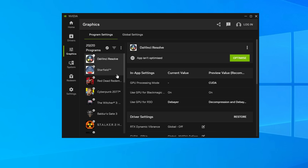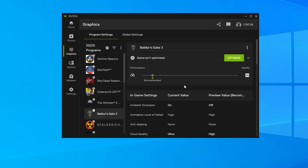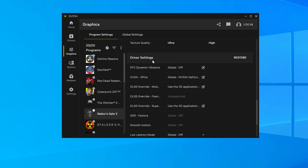If we take Baldur's Gate 3 as an example, it's probably going to say the game isn't optimised unless you've optimised it before. This is basically because I haven't let Nvidia adjust my settings from within the app, but this isn't important. What we want to do is go down to Driver Settings and you should see the new option which reads DLSS Override Models Preset.